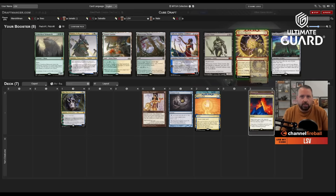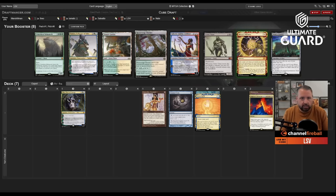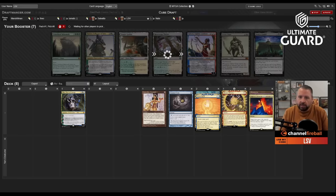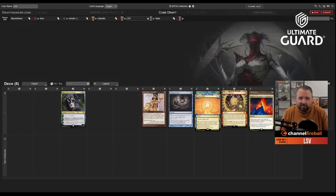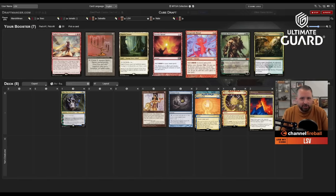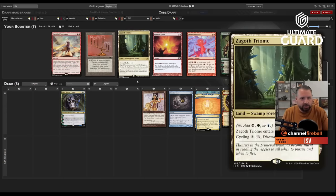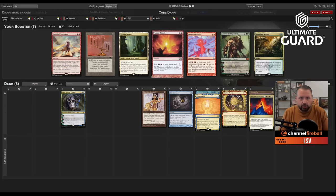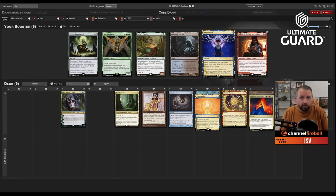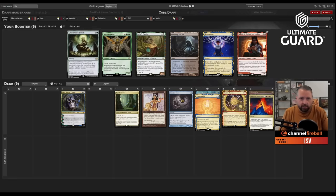Taking Mizzix's Mastery. Grave Titan and Craterhoof are definitely going along with the lands. Assuming those get taken, I'll get back either Tamiyo, Saheeli, or Bolas's Citadel — all of those have outs to make this combo deck work. Zagoth Triome is still here along with Candelabra and two rituals — I take Zagoth Triome since I have Oko already. Then Brainstorm came back — easy pick. Passing three green cards and Tar Pit.